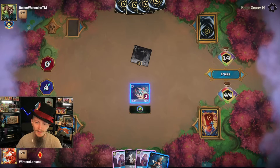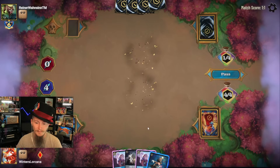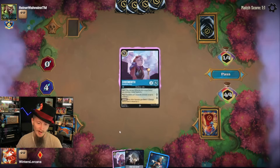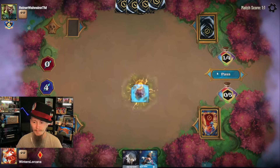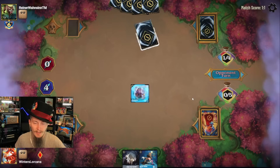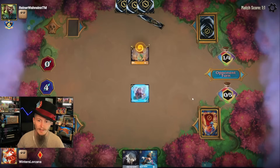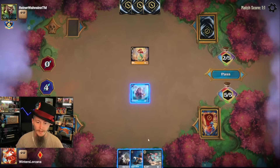Just need one more turn here — I will take you out, on a date to the discard pile. Cogsworth down. Cogsworth's a fantastic card — none of the removal works against it. They whiffed on the Ariel. Love to see it. Let's get a Mr. Smee — they get two damage on Cogsworth but that's all they can do.